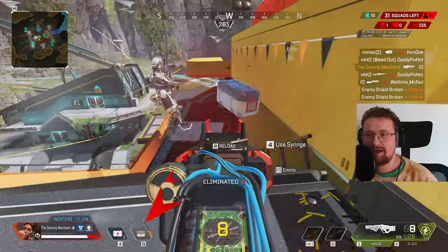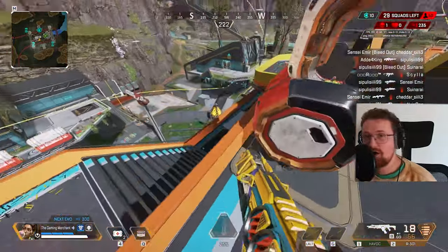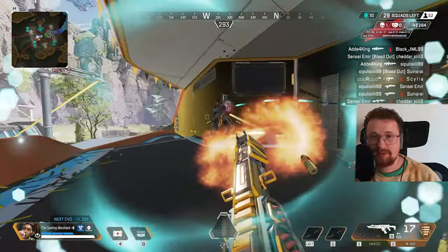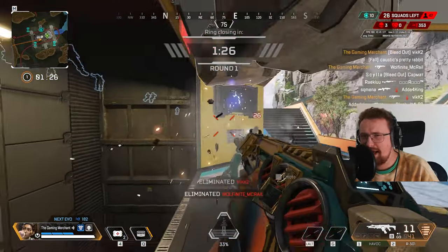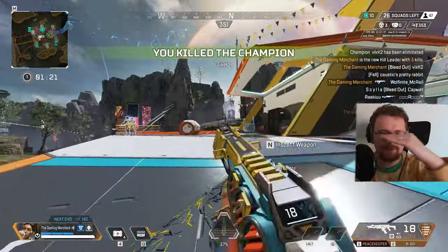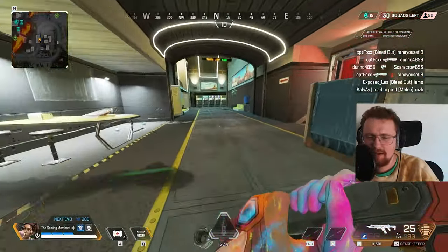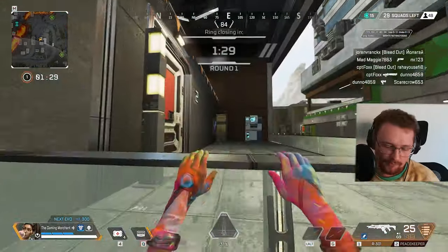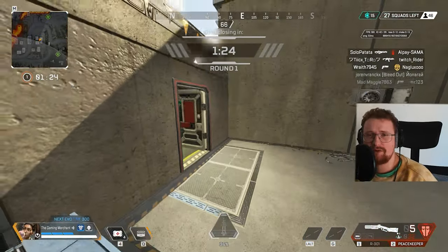I felt like I was more consistently hitting high damage shots, and you'll see in this gameplay — all of the flicks and shotgun shots are with angle snapping on. The question is, does it really make that much of a difference? I don't know. I think it's something we're going to have to test, but it could potentially help you aim. It's not really aim assist, but it helps keep your aim a little bit straighter, and if you flick your mouse and accidentally move too far it may sort of help to correct it. We're going to jump into a gameplay — my best game with angle snapping on after a few hours of trying it — and you can make a decision on your own whether or not it's worth using.